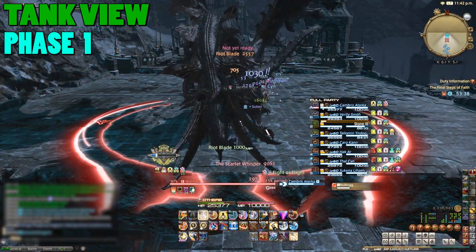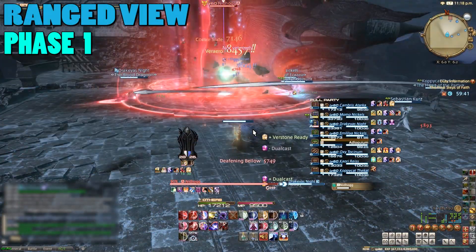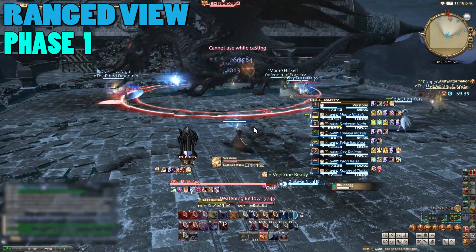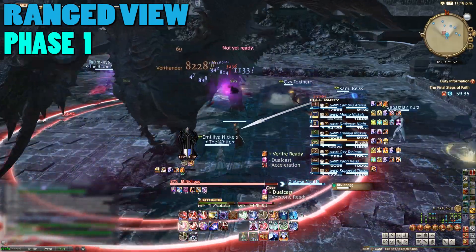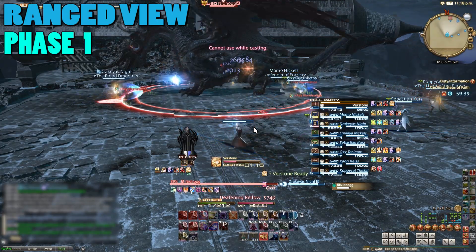This is phase one. There are a lot of different attacks to avoid here, so for starters, watch out for Horrid Roar. This will be three dark blue AoE zones targeting random players, including tanks. You can actually tell where these will go just beforehand by the slash marks that'll appear, but this is quite easy to avoid.